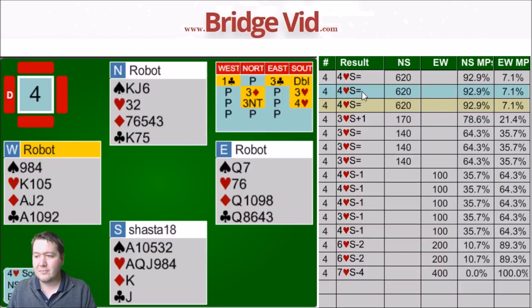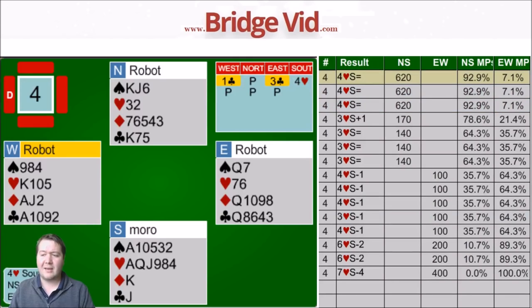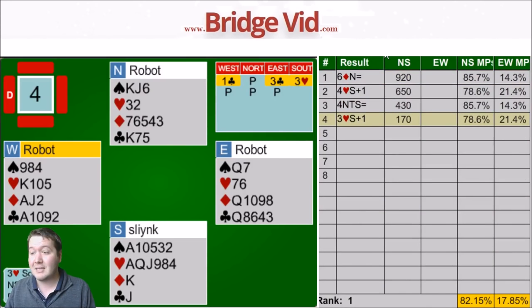Got away with that one - 78.6%. Double is an interesting choice - if partner bids a major you're all good, but if you double and partner bids three diamonds and you bid three hearts, how strong a hand are you showing? Or if partner bids three no trumps and then you bid four hearts over it, how big a hand is that showing? Lots of issues about not knowing how the robot actually continues. Definitely take 78.6%. No one got to four spades and played in their 5-3 fit.